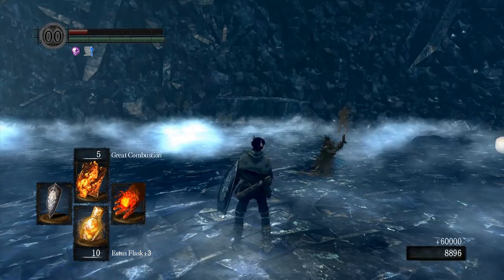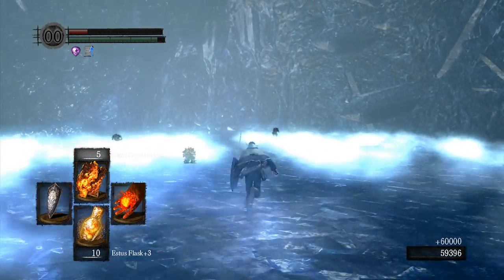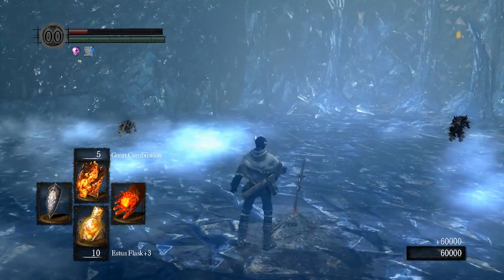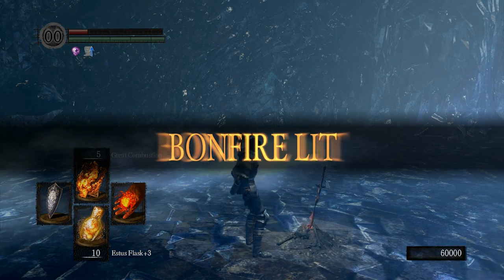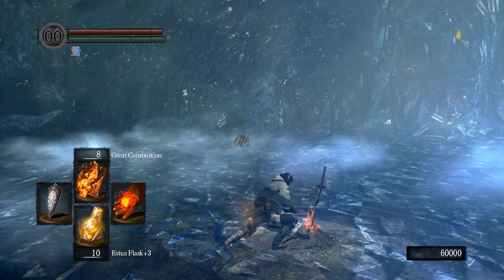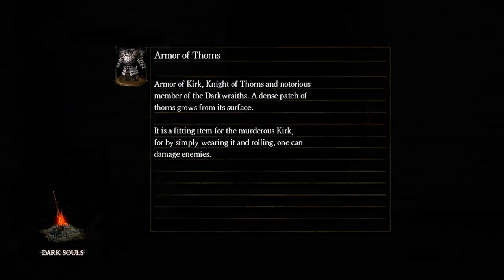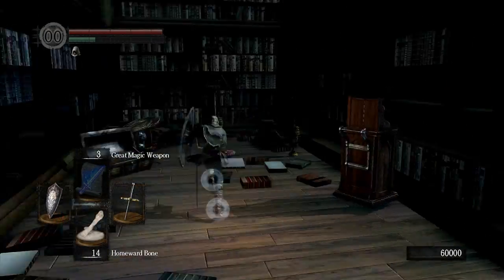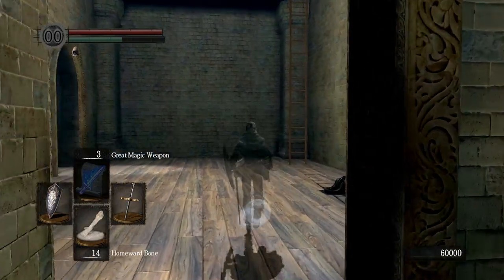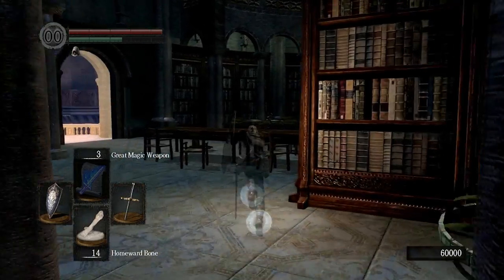There's a bonfire here now, which is nice — if you wanted to farm Twinkling Titanite or stones you can, and it's also an easier way to get out. The Duke's Archives bonfire is warpable in the PC version so we can warp right back. We want to because we need to go see Logan, but he's still not here. Normally when you kill Seath, Logan is supposed to escape and be waiting in that room.